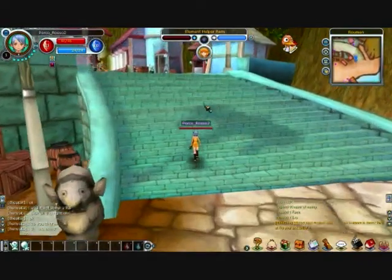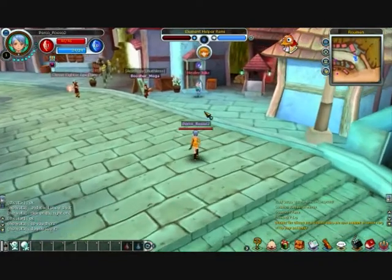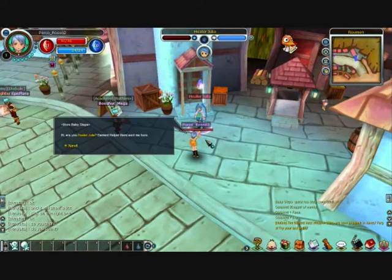Let's just run on over to Healer Julia — there she is waiting for us with her little blue queue marker. We'll double-click on her and see what she says.